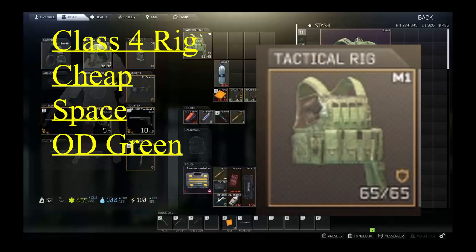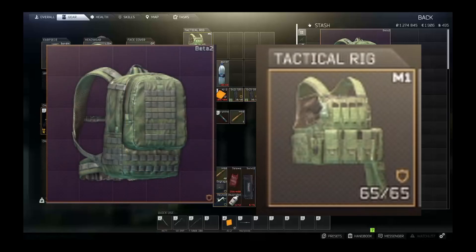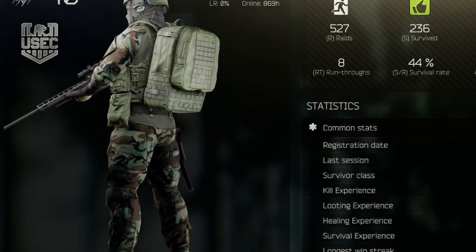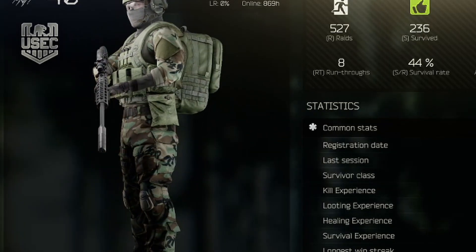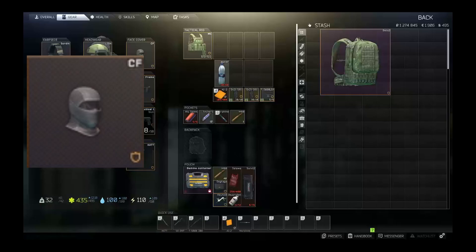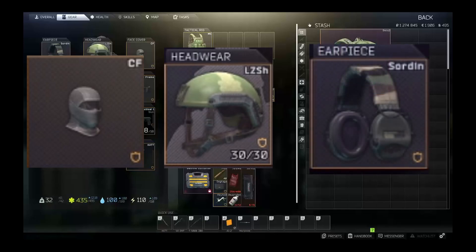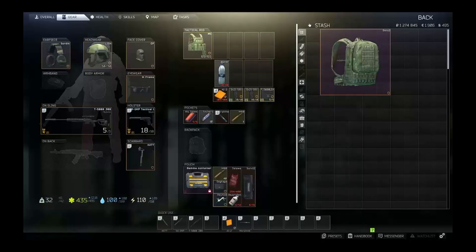Our M1 rig is a cheap class 4 armor that gives us plenty of space — the coloring is the most important. We want the olive drab on the majority of our gear. The backpack, a Beta 2, was also chosen with that in mind. Our base clothing was recently acquired from leveling up; we're choosing it because we want as much camouflage as possible. This is really important to our play style — don't underestimate clothing. Finally, we cover our face with a mask to remove any shiny bits. The helmet is cheap but it's the color that's important again. The Sordans are purely for helping us identify sounds in a wider radius around us. The M-frames? Purely for looks.